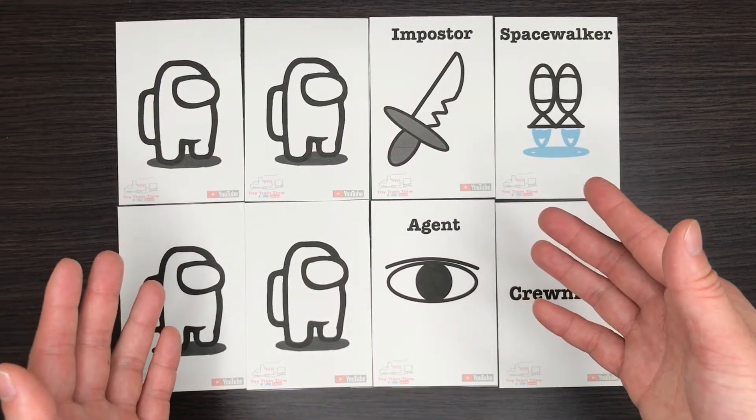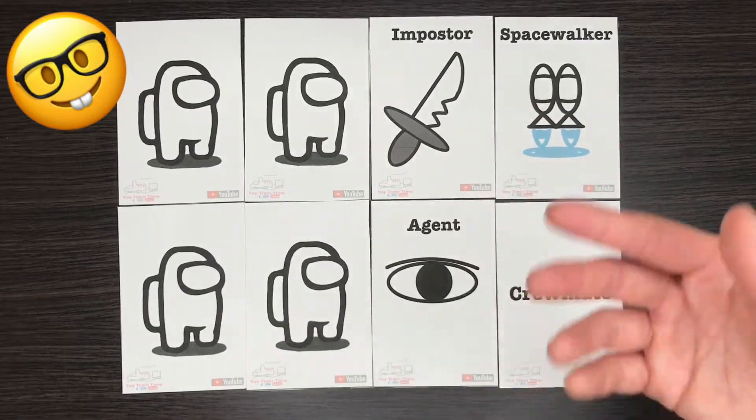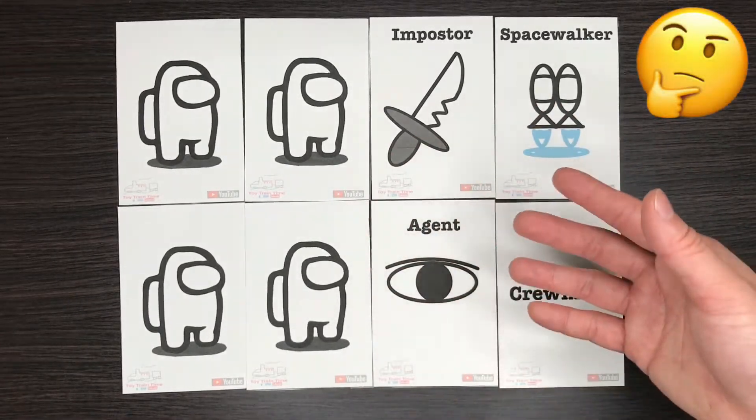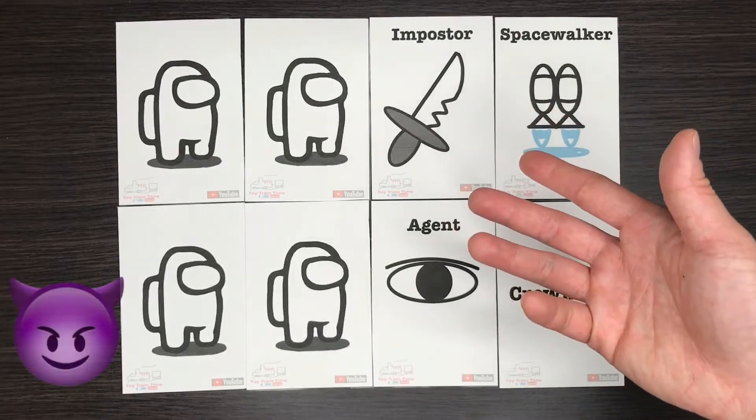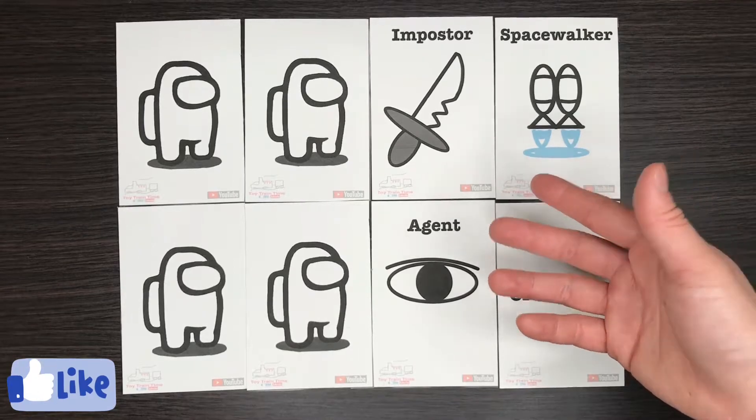What's so special about this card game is you have to be smart to play. In order to win you've got to know who's lying, or you have to be the one who lies to your family or friends in order to win, so it's going to be really fun.